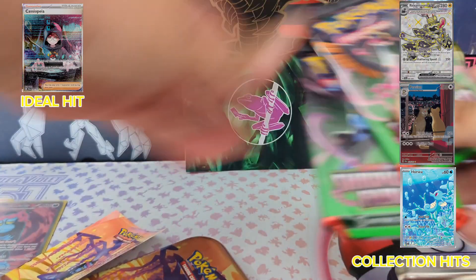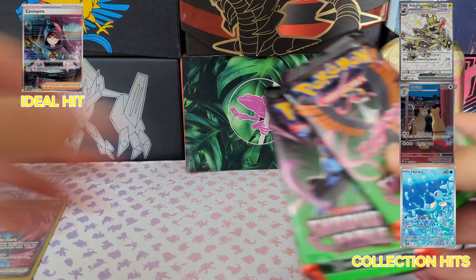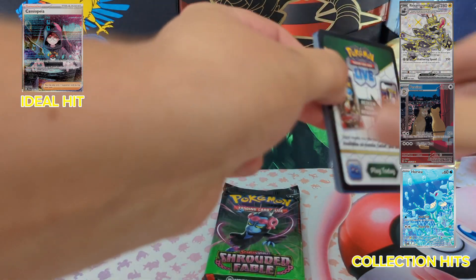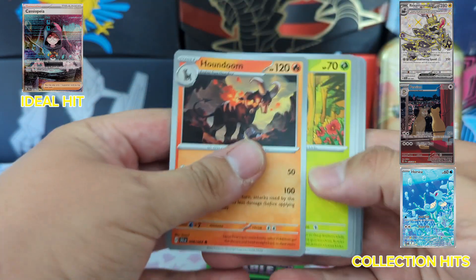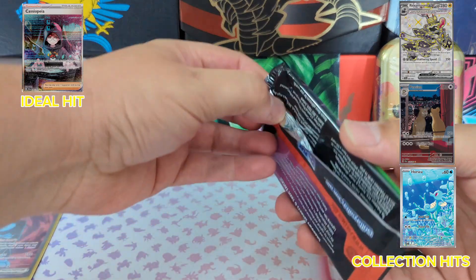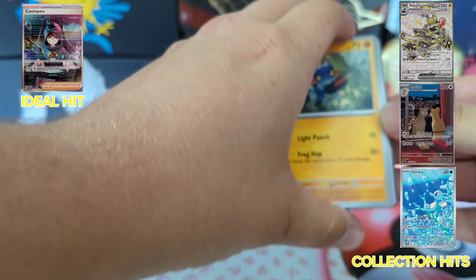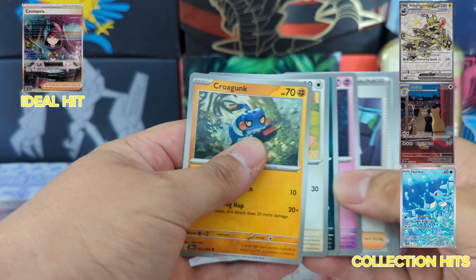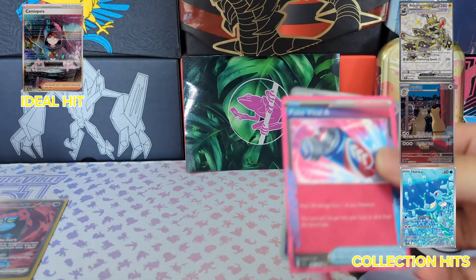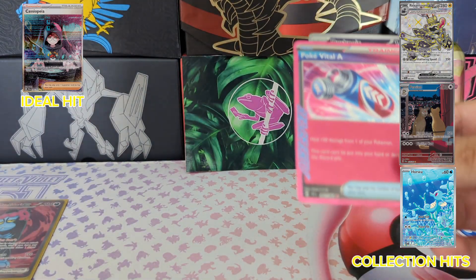No card in there — absolutely ripped off! I'm joking, I don't care, but someone would. Nothing major yet, but I mean I have four hits, and even if I didn't get any more, four hits in ten packs isn't bad. Oh there you go — that's not bad, we'll take that. A little double Poké Vital A again, and Dusk Noir Illustration Rare — we'll take that without a doubt.